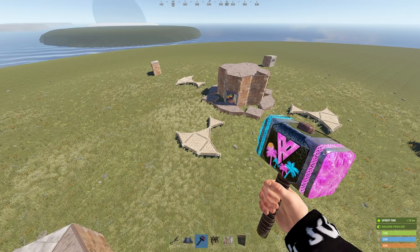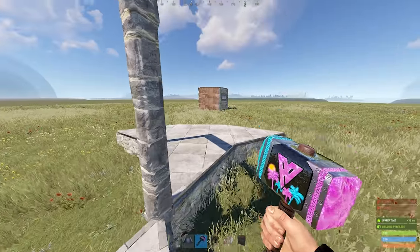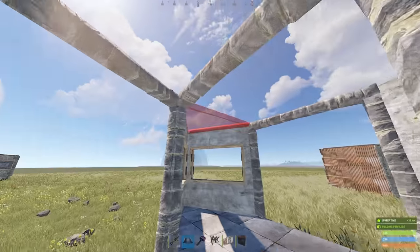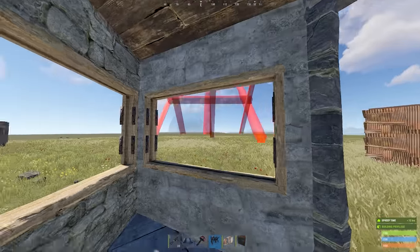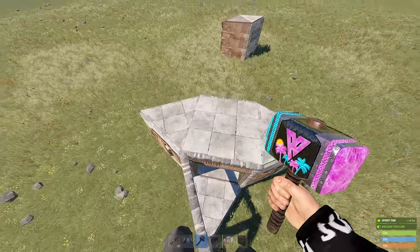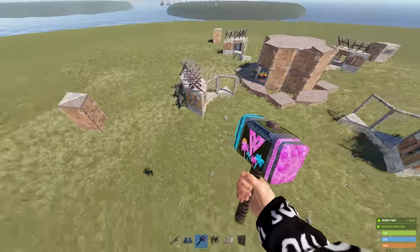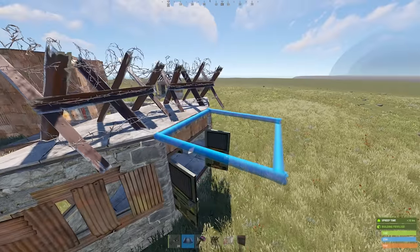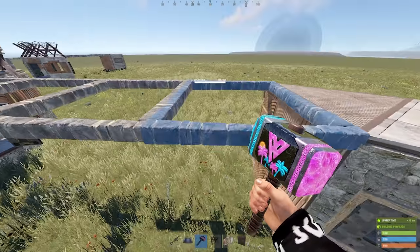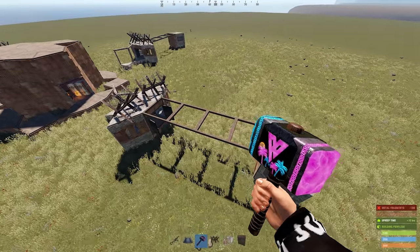Now let's build our gatehouses so we can compound in the base. Come down and upgrade all of this. Connect these two foundations together with wall frames so they don't decay. Build out your gatehouse — wall frames in the middle and window frames on every side. Make sure that all of the soft sides face towards the compound, even on the inside of the gatehouse. Vertical metal embrasures go in all of the window slots and double doors go in both of the wall frames. Use these two twig triangles as build-up to help in placing barricades over the top of the gatehouse. Now we can connect the gatehouse to the external TC — place two floor frames off of the gatehouse and two floor frames off of the external TC.